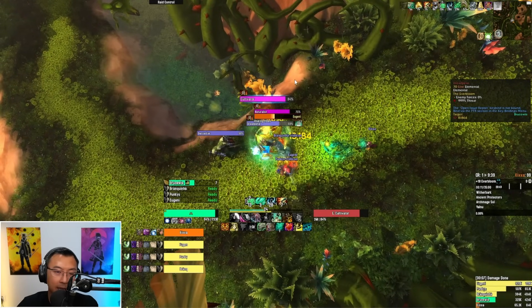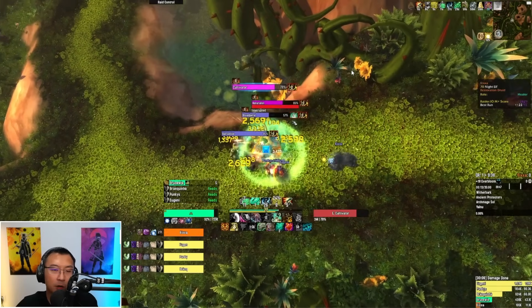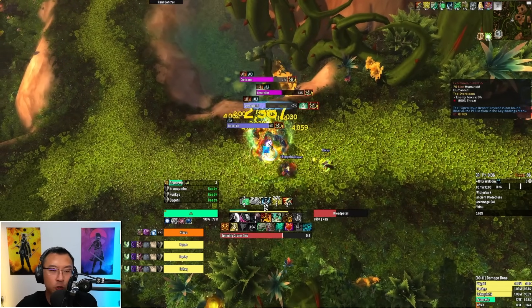Continuing the footage, an important cast is coming up — the Naturalist also does Choking Vines. From PTR testing this can be quite a painful ability that also reduces your movement speed. Make sure you interrupt this. Other than that, the mobs here don't really do anything too drastic.